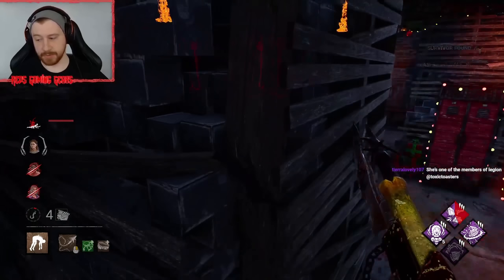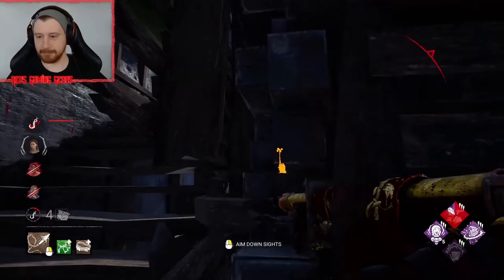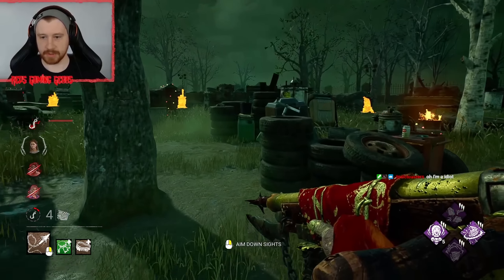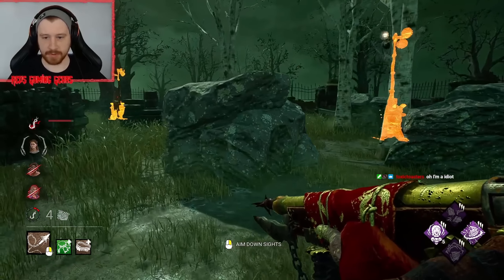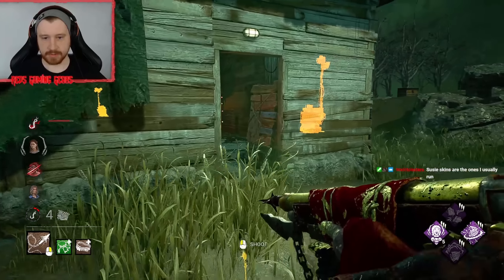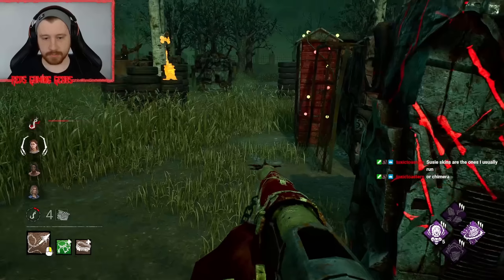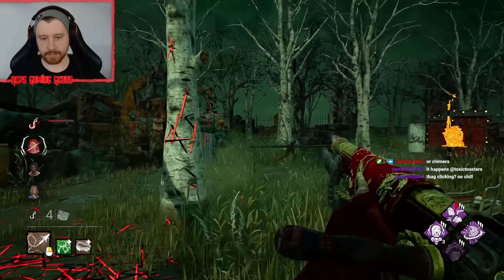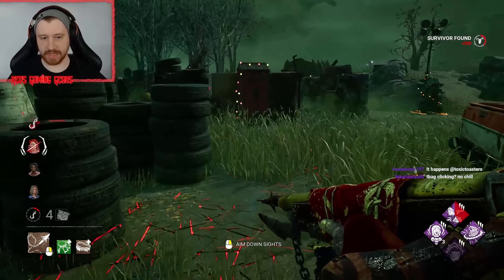I thought I saw someone to my left too. That gen's still regressing. The question is, where do they go to heal up? Because they're most likely going to try and group heal and then go for the save. Right there — we got Nancy chilling here. Just bait it out. By just holding our position... I was hoping she'd dip to the left. Not really interested in the obsession as much as this other survivor here.